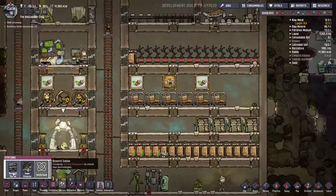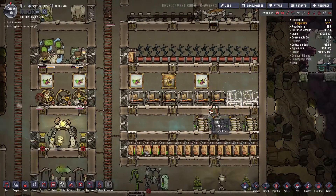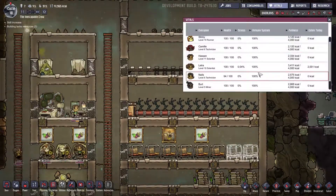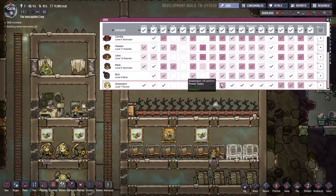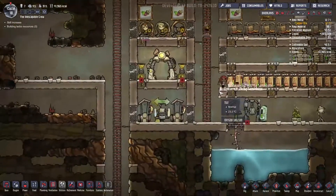Let's just build all the cots. I don't think eight is gonna be my maximum for quite a while. Let's take a look at the new dude. Tinkering. That's fine. You have no art. You have no cooking. You have no research. You're just a worker. That is actually very, very good.